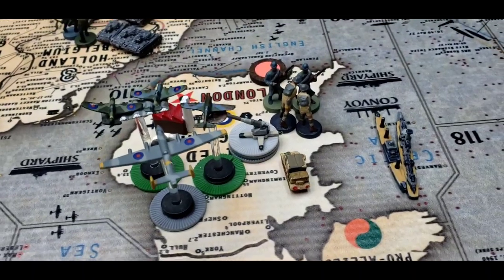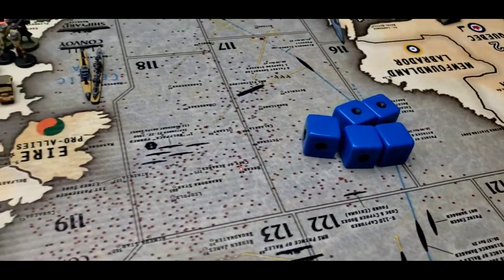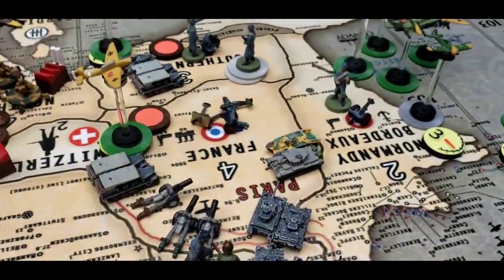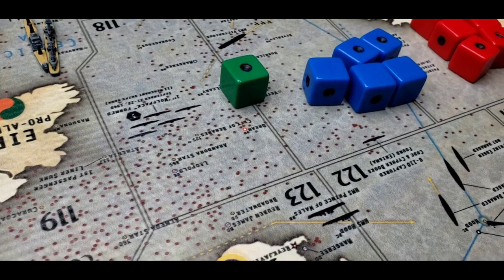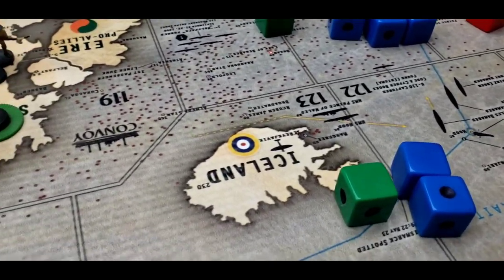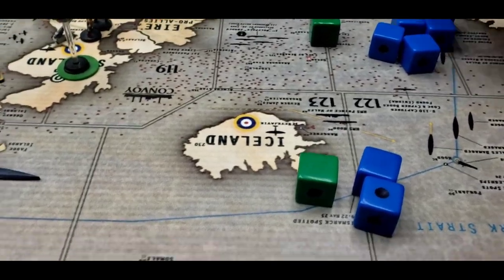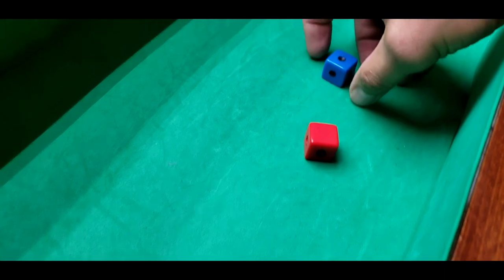Round two of the Paris battle: Germany continues with five at three, one at four, and five at two. The Allies defend with one at four, two at three, and five at two — a surprisingly even matchup. Germany rolls and gets only three hits. The Allies return four hits.